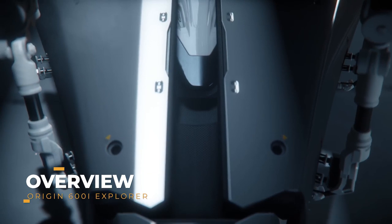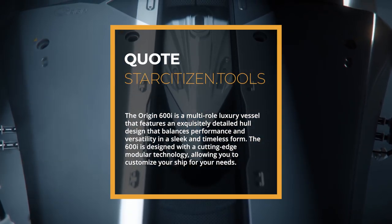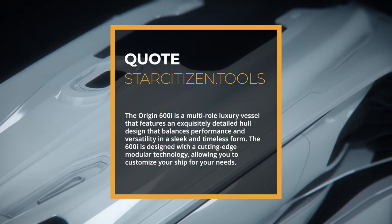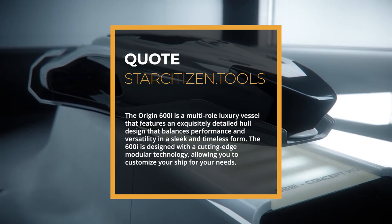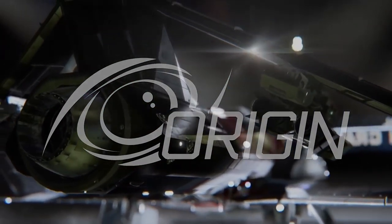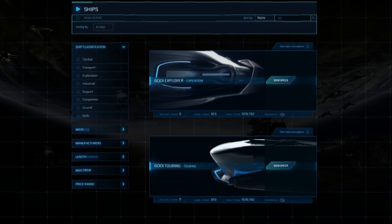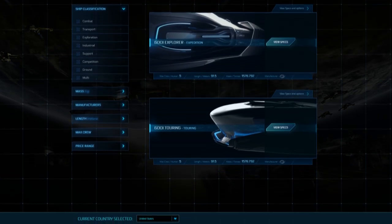The Origin 600i Explorer is a multi-role luxury vessel that features an exquisitely detailed hull design that balances performance and versatility in a sleek and timeless form. The 600i is designed with cutting-edge modular technology, allowing you to customize your ship to your needs. It is manufactured by Origin Jumpworks, a Terra-based spaceship and engine manufacturer of high-quality luxury products. The 600i Explorer is one of two 600 series variants — the 600i Touring is also available, and a review on it will be coming soon.